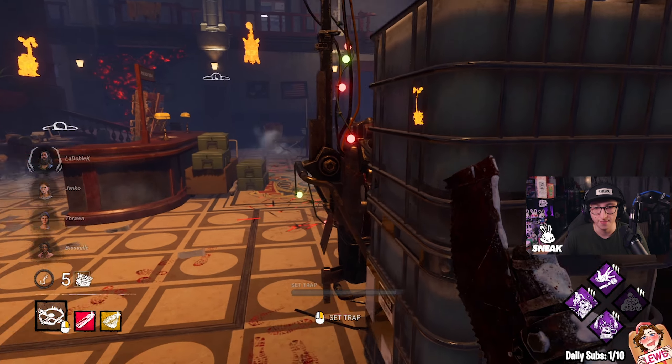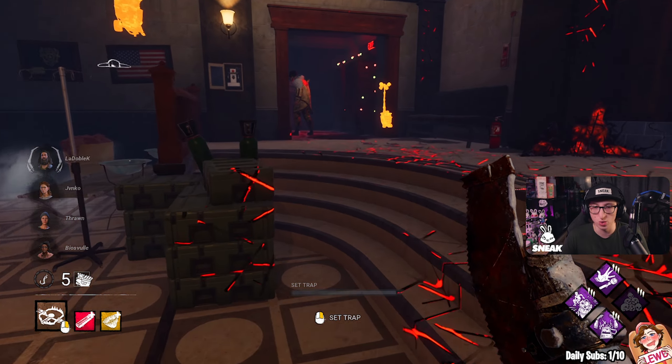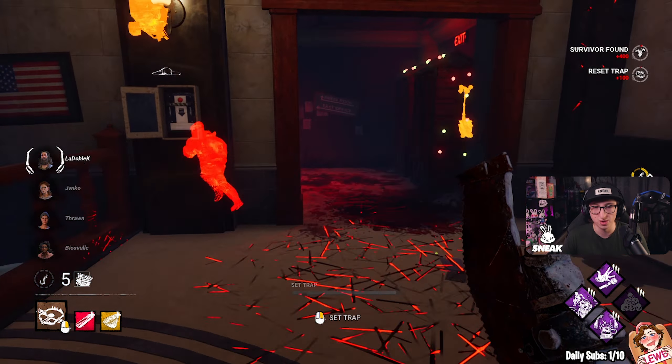The addons we're going to be running with this build are Iridescent Stone — every 30 seconds, a randomly chosen disarmed Bear Trap is automatically reset and armed. Then the other addon is Coffee Grounds, which grants a 5% haste status effect for 5 seconds after setting a Bear Trap.